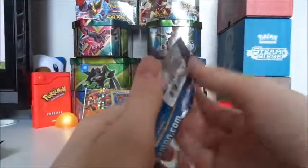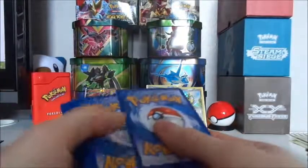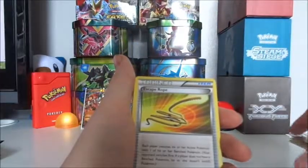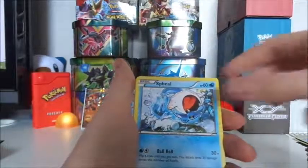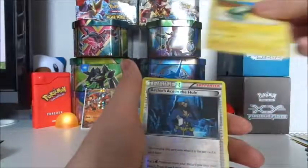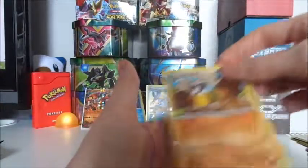Second to last pack. So here we are: Energy Retrieval, Sealeo, an Escape Rope, Barboach, Spheal, Bidoof, Chinchow, Electric, a Reverse Hollow Archie's Ace in the Hole, and a Diggersby. We've had plenty of them so it's about time to get one.